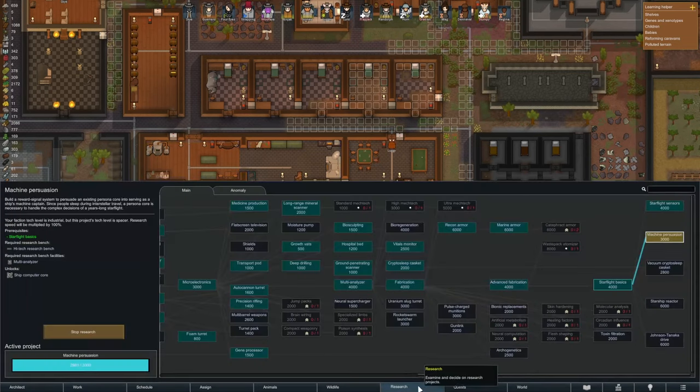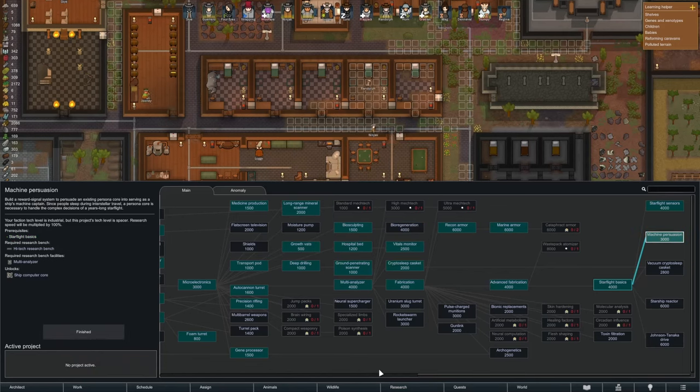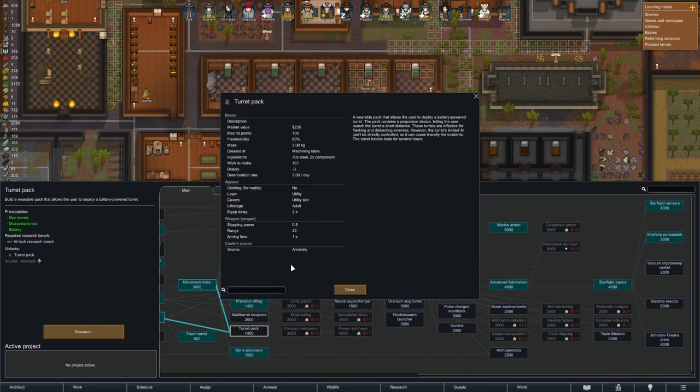We should be able to finish up this research any second now. Awesome! So we are gonna do the Turret Pack. It's new — it's from the Anomaly DLC. It's a wearable pack that allows the user to deploy a battery-powered turret. The pack contains propulsion, letting the user launch the turret.